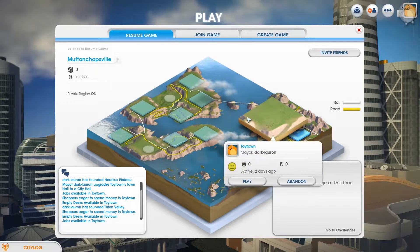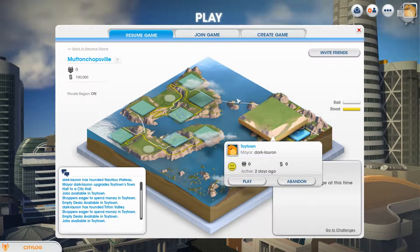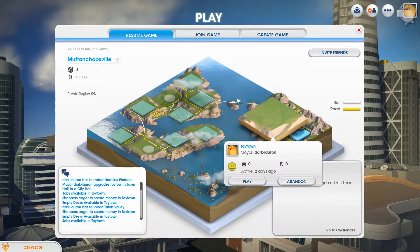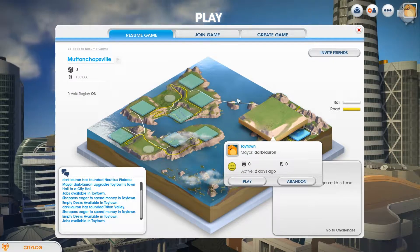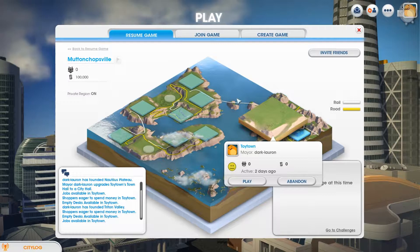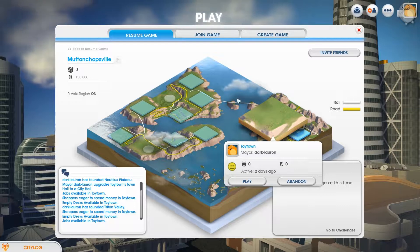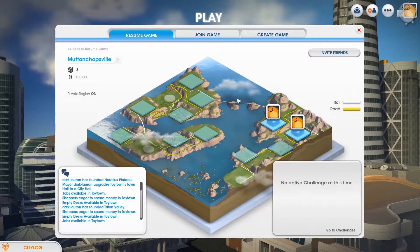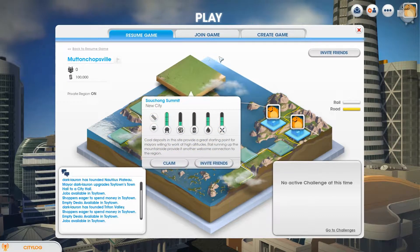We already have a university in this city. We also have a city hall, more specifically, with many upgrades — the education upgrade, the utilities upgrade, and the safety upgrade. So that's already three very important upgrades. And you know what? We should start a new city, a whole new city.